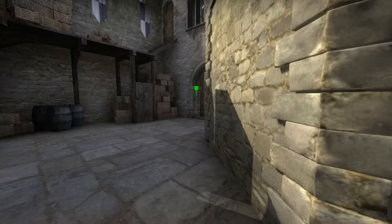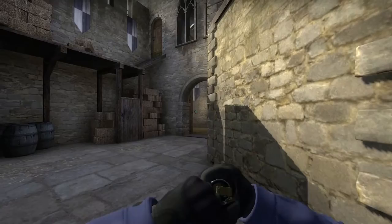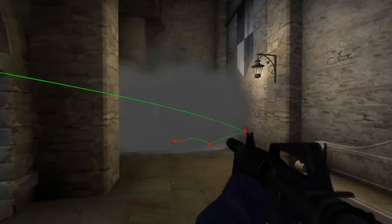You can also smoke from the other side — exactly the same smoke. You can use it to retreat or move position. If you want to throw a further smoke, you can do that too — it smokes off this area, but they'll probably just go around on the ramp. So it's good if you're holding solo.